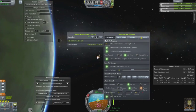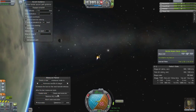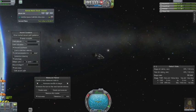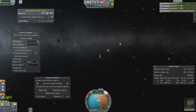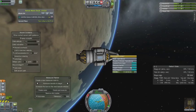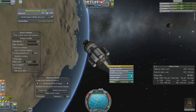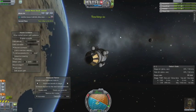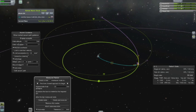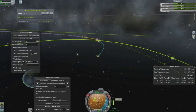Another thing I'm using is Kerbal Alarm Clock — very helpful. What it allows you to do is set different alarms that are persistent throughout your game. So if you have a rocket in orbit and you want to do a transfer window to Duna in 35 days, you can set up the alarm on that ship, then go down and launch five more missions, and once it gets to that 35-day window it'll pop up and let you switch to that vessel.